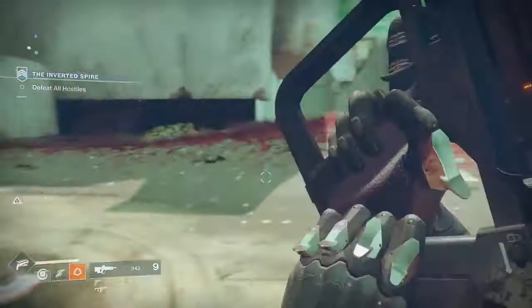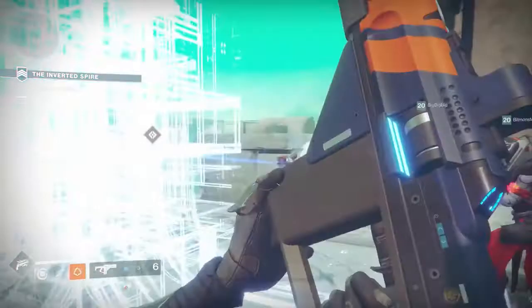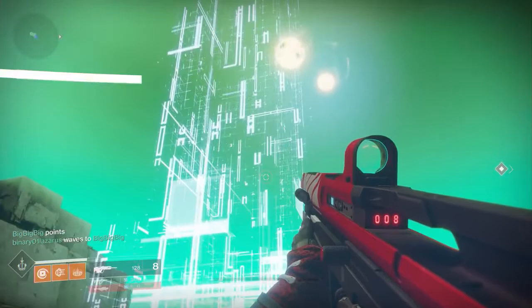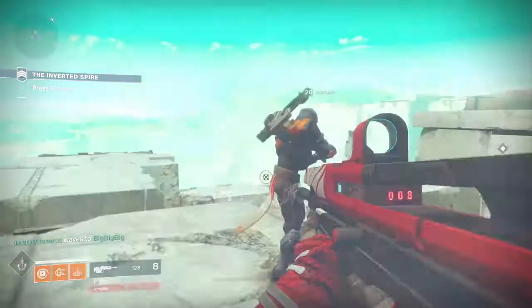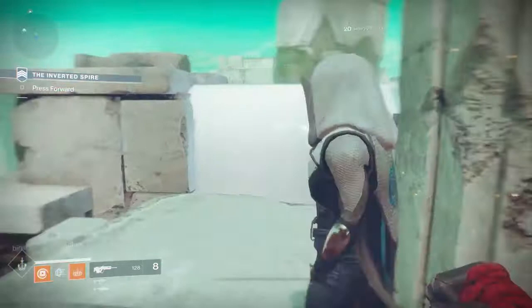Nessus is this unstable planetoid that is being taken over by the Vex. They are essentially terraforming this planet from the inside out, and it has these really amazing cliff faces and incredible vistas. We're not going to just make you look at them — you're going to have to interact with them. In the Inverted Spire, you're going to be jumping on some of these cliff faces from block to block, seeing the amazing environment, and using that to get to different spots, and then ultimately man-cannoning your way across half the destination before you can finally get to the Cabal drill site.